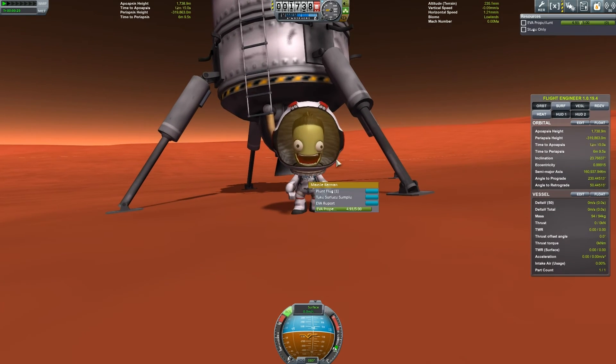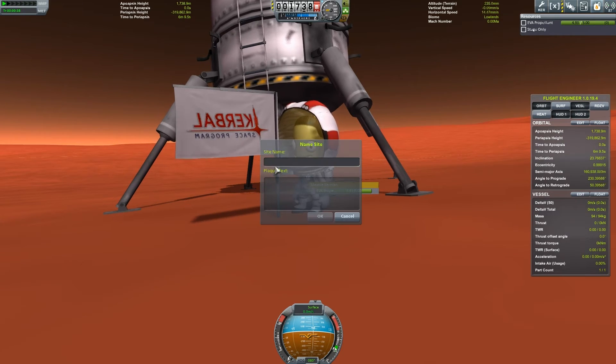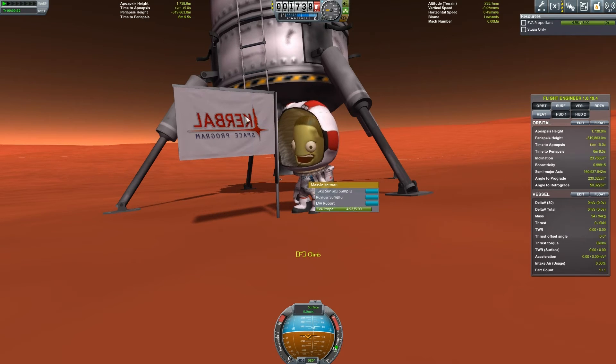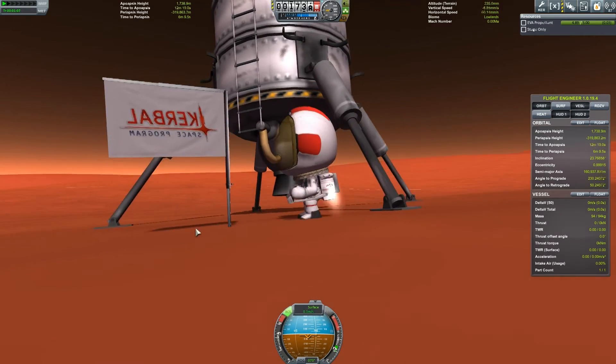Spinning her around to get a good look at her face — she looks so happy. We're both unsure: can we get her back? Time to plant a flag anyway. Manned landing on Duna — and the contract is complete. If I recover that, that's 240 science from a soil sample. Another EVA report on Duna's lowlands gives another bunch of science. Then we go back up to the rocket.